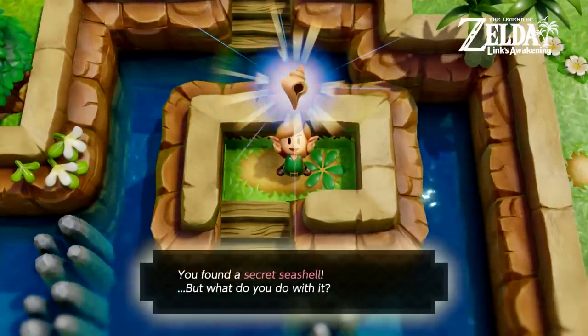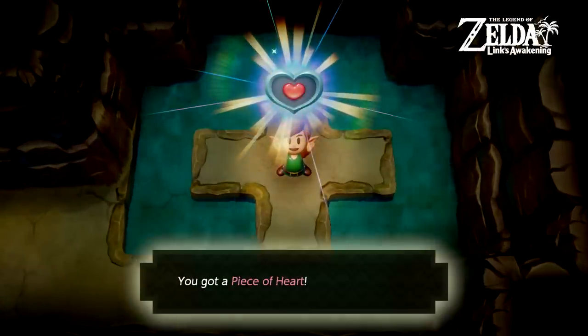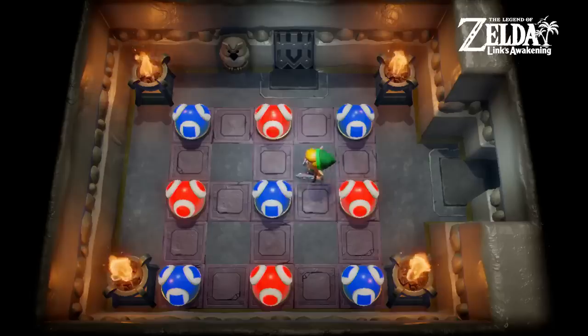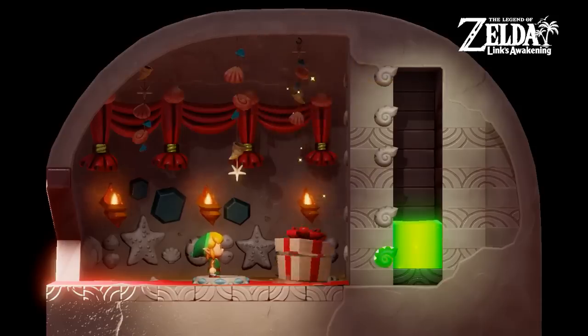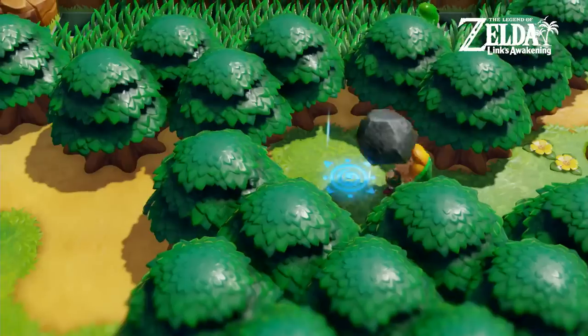From secret seashells and heart containers to hidden caves and strange dungeons, there's no shortage of secrets to uncover. Use your items to reveal hidden paths as you scour the island.